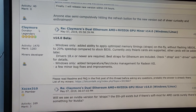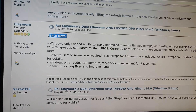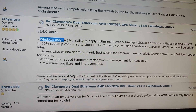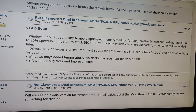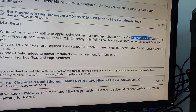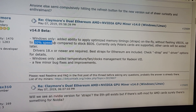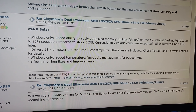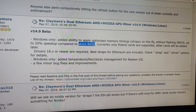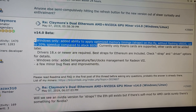As you guys all know, the infamous Claymore miner for Ethereum — he just released version 14 beta. For Windows only, he added the ability to apply optimized memory timing straps on the fly without flashing the BIOS, with up to 20% speed increase compared to stock BIOS. If you have an RX card with stock BIOS, you don't need to BIOS mod.